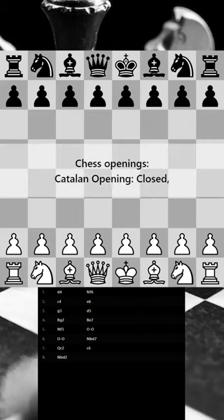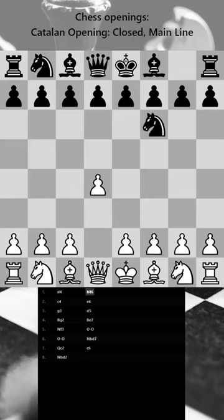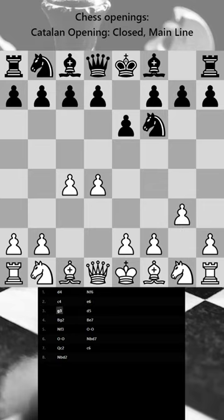The Catalan opening, closed main line, is characterized by its positional flexibility and strategic potential, where white fianchettos their king's bishop to g2, which opens up the diagonal for the bishop, and where both white and black seek to control the center of the board.